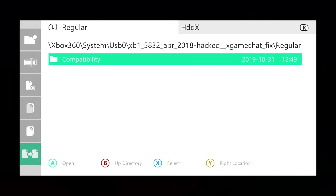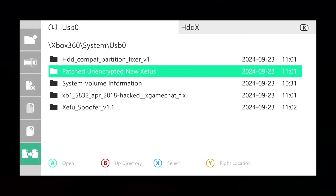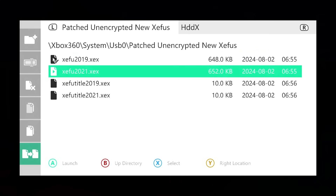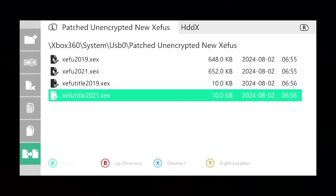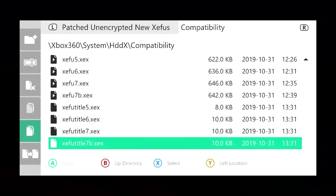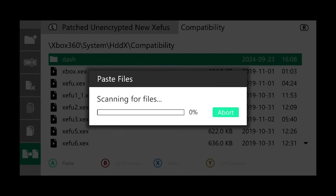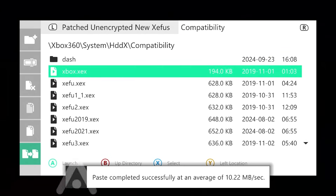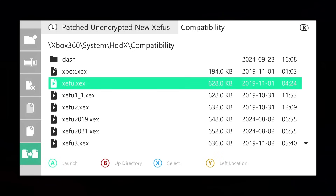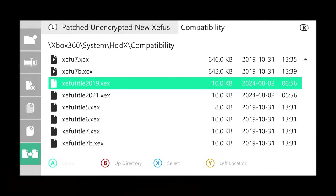Now we need the upgraded emulators. Tap the left bumper to go back to your USB drive, go back twice, and go to the patched unencrypted new ZFUs folder. Tap A, then tap X across all four files to highlight them. Tap left, go to copy, tap A. Then tap the right bumper, go into HDDX, and open the compatibility folder — this is where your ZFUs live. Tap left, go to paste, and say yes. You should now see the 2019 and 2021 ZFU files alongside the appropriate title executables.